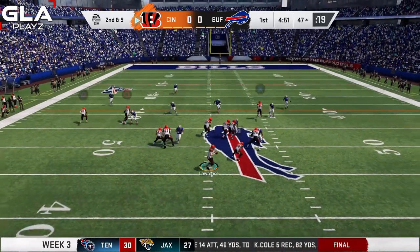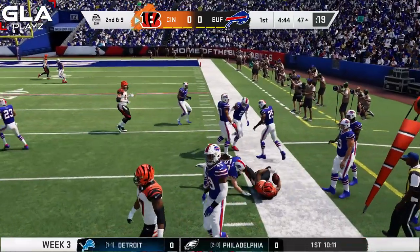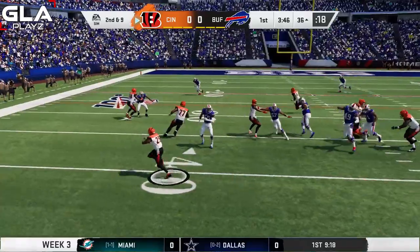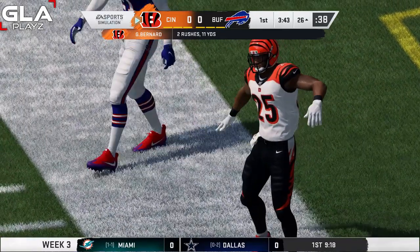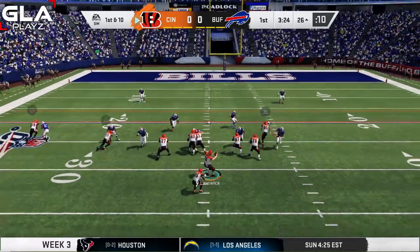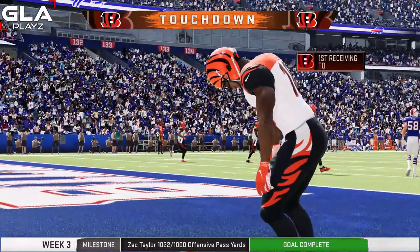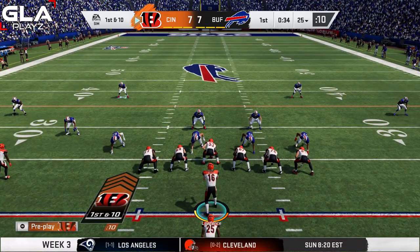I'm gonna do a screen pass to Mixon, trying to get him involved early. Good play — it's gonna be a first down. Second and nine at the 36 yard line, I do a stretch play to the left with Gio Bernard. He's got some room on the sideline, makes a man miss, and that's gonna be a first down. First and 10, I've got three wide receivers, one tight end, one running back. AJ Green is open — catch and it's gonna be a touchdown! The score is currently seven to seven.